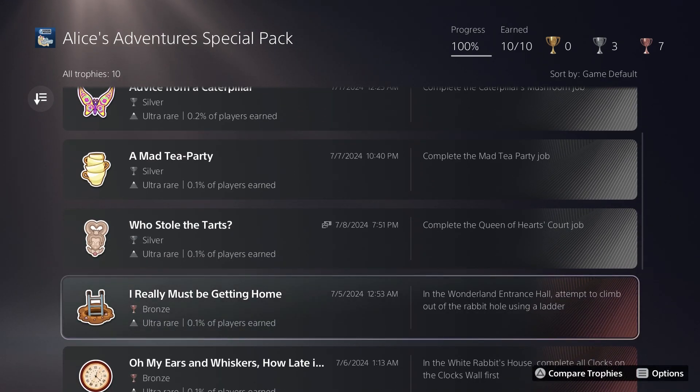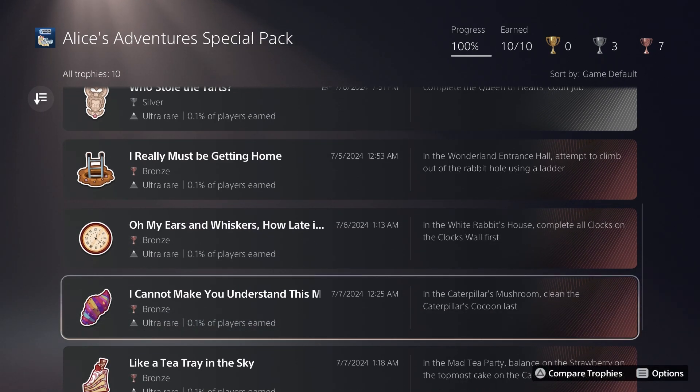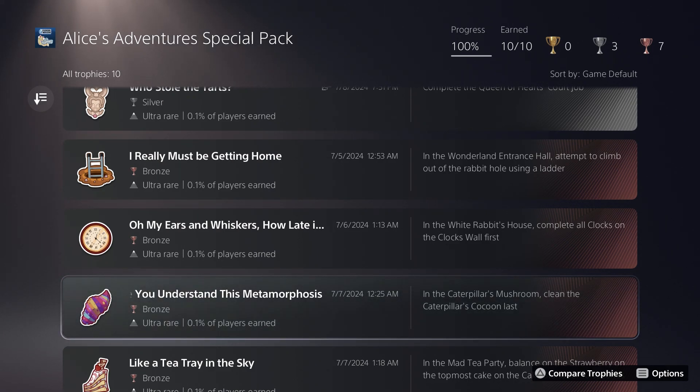There's also a miscellaneous bronze trophy for each individual level. For the Wonderland Entrance, you just have to put the ladder up against the wall where you start and try to climb up it. For the White Rabbit's House, just clean the clocks first — mark them from your pause menu and clean the roughly 20 clocks first. For the Caterpillar Mushroom, just mark the Cocoon last; it's actually pretty big so it's tough to miss if you know to go for it.